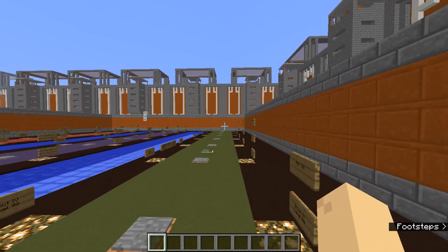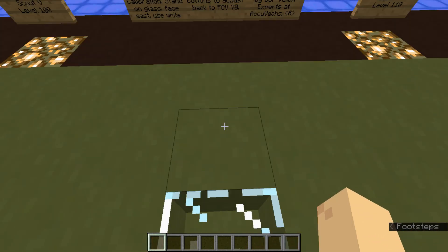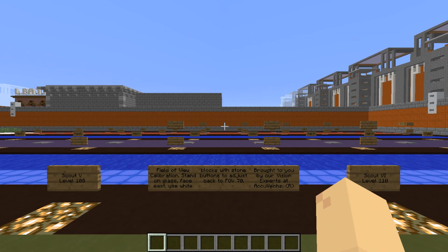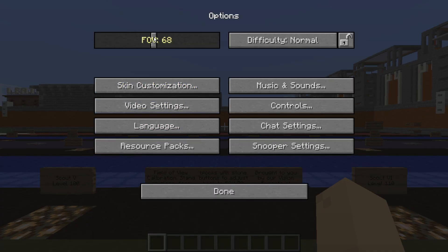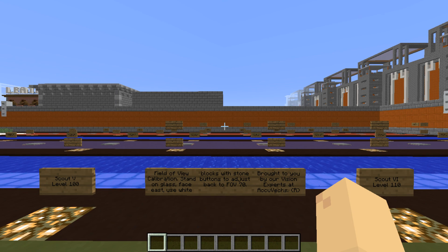So if we go over here and get right in the middle of this again and look straight east, you can see that I can see way more — like two blocks farther out than those pillars. So if you were really a stickler for it and wanted back to no distortion whatsoever, you'd go back to 67 there. Yeah, that's how that works.